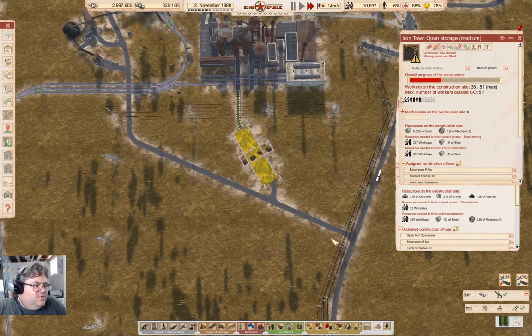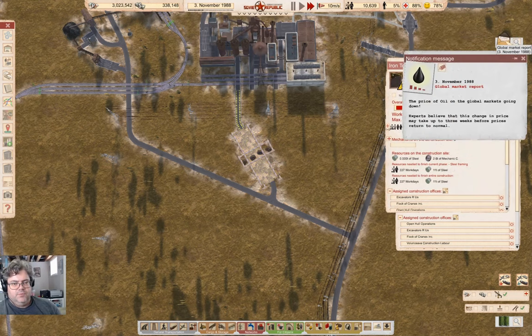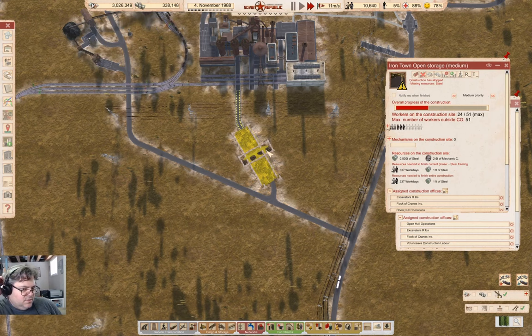Now we're ticking up to three million rubles — that seems useful. Am I exporting power? I probably don't need to anymore. What's the global market report say? Price of oil is going down — okay, whatever. I'm not exporting power: 416k rubles. Import zero — we're only on the 4th of November.